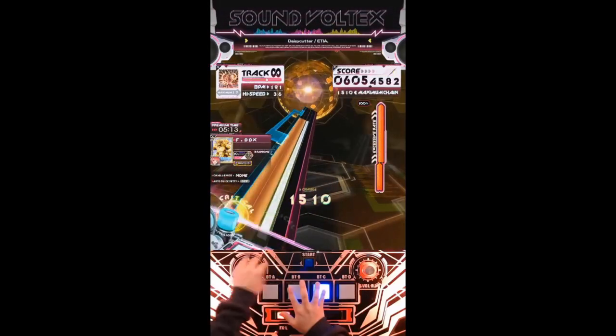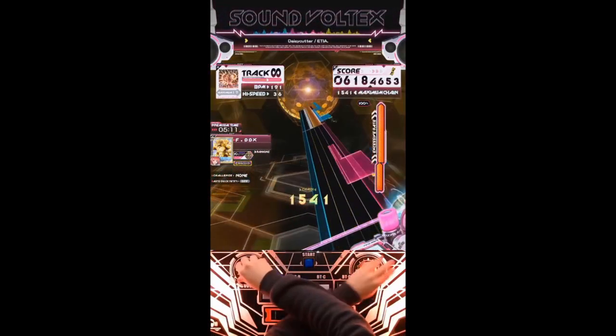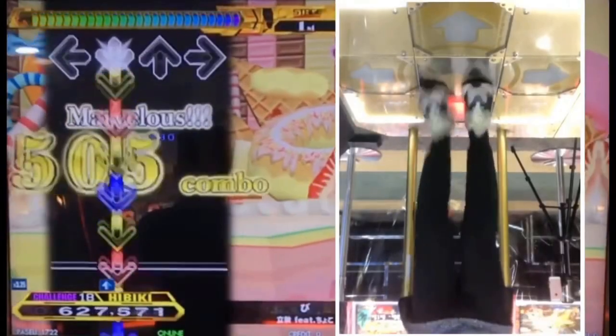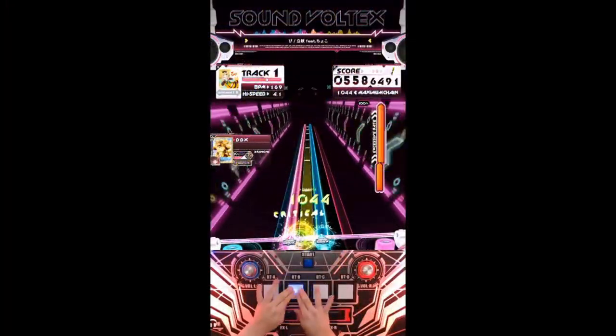In most cases, when hitting a jack, you're going to use the same hand or foot, but in some charts, you may have to alternate. An example of those type of charts would be BCSP on DDR and BMAX on Sound Voltex.